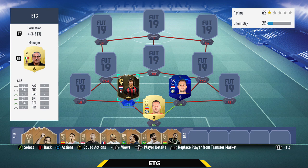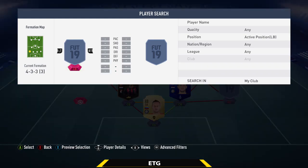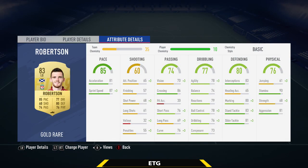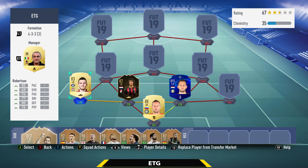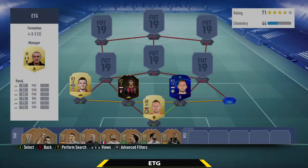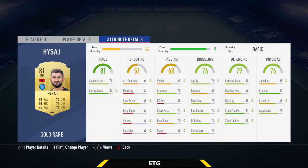The left back is going to be the 83-rated Robertson — in my opinion, the best fullback in the Premier League. 85 pace, 80 defending, high work rates. Really good in attack and also defensively. 90 stamina, 83 stand tackle. Then the final defender, the right back, is going to be the 81-rated Haysa. Mainly in the team for chemistry. He has 81 pace, 79 defending, 6 feet tall, 87 stamina, 81 stand tackle. Only about 1k, so really cheap. And that is the defense.